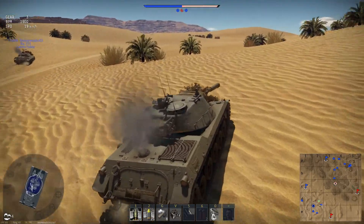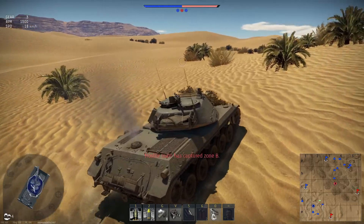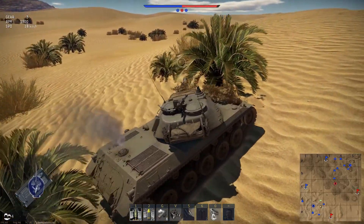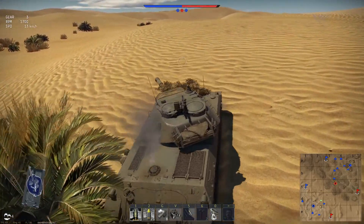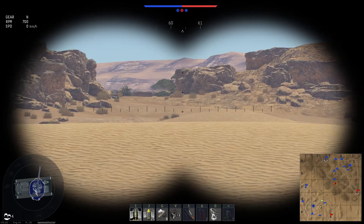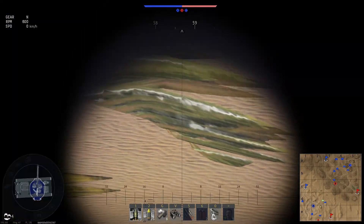We're going to be talking about some map design. We're on El Alamein. We've pushed the A cap and won it pretty much, pushed the C cap, and basically got the top and bottom.